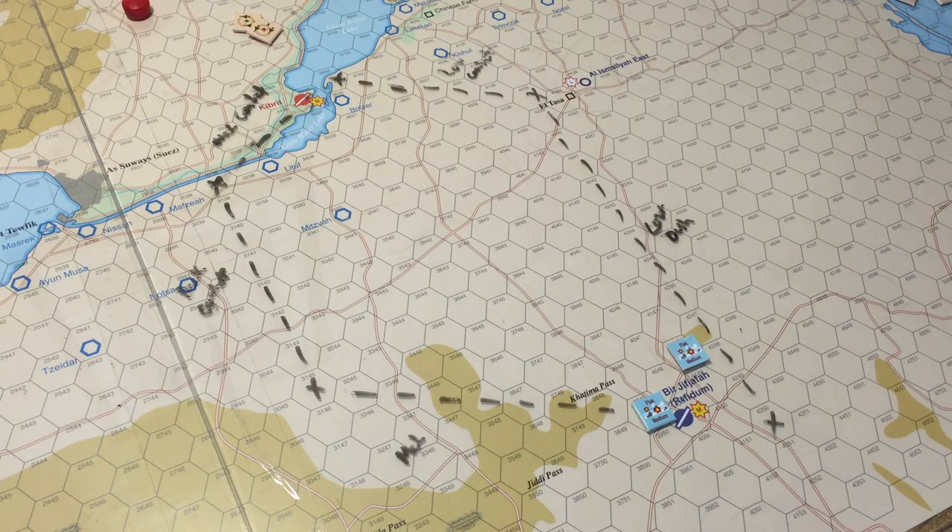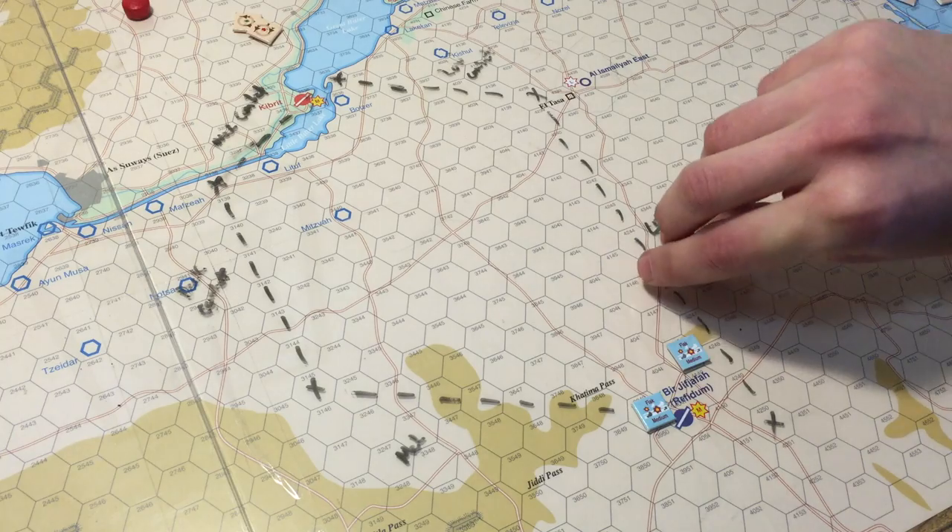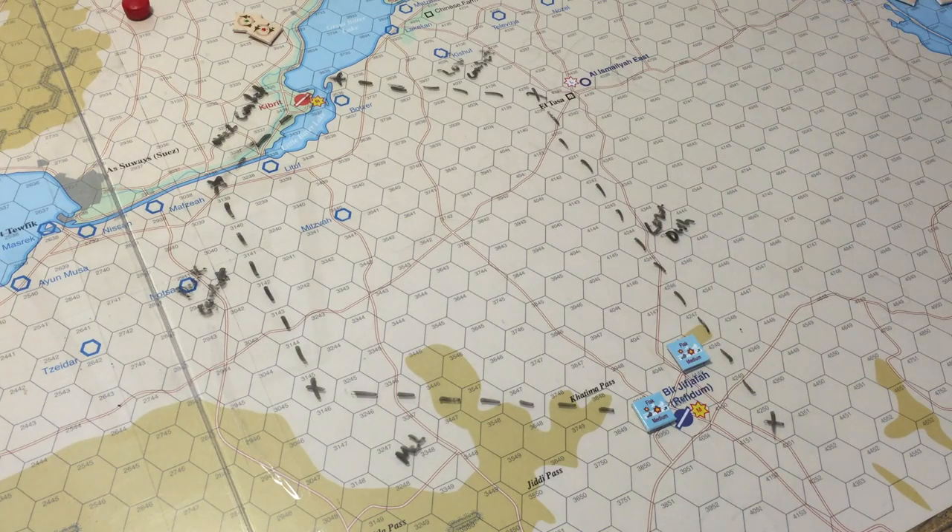I made one error during the introductory video — I said you could have up to five waypoints in your rating plan, but you can actually have up to six. Also, normally you would not have your rating plan plotted out on the map like this. I'm doing it because it's a tutorial solo game, so it's easier to keep track of.